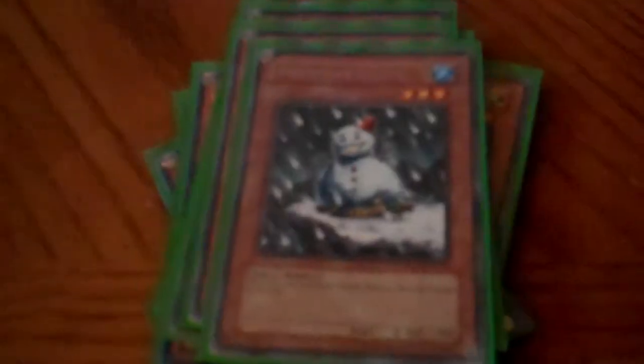2 Honests. 3 Elemental Hero Neo Solias. 1 Elemental Hero Stratos. 1 Elemental Hero Ocean. 1 Elemental Hero Wild Heart. 2 Snowman Eater. And 1 Neospatian Grand Mole.